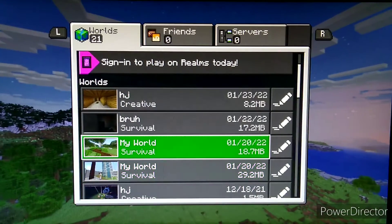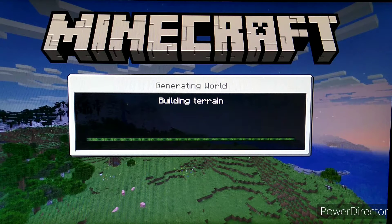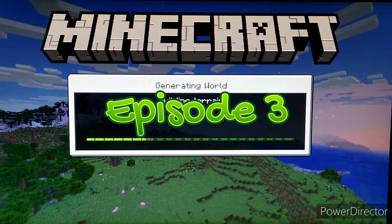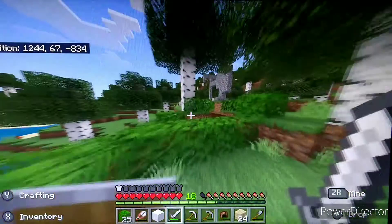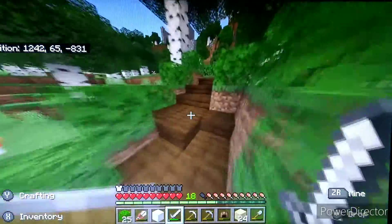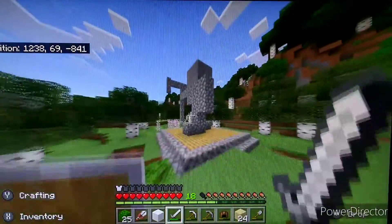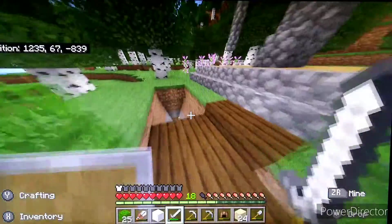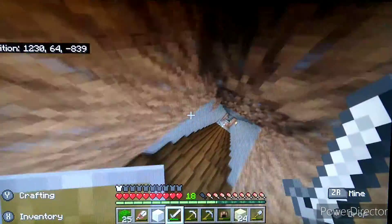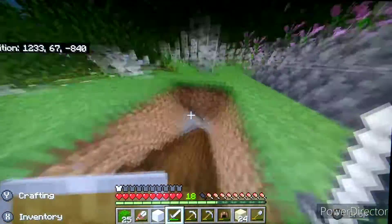Welcome back to another Minecraft video — it's been a while, thank you guys for waiting. This is episode three of Minecraft Hardcore. I've added a couple of things off-camera: I made this path with leaves that goes over to the mine and to the statue. In today's video I might work on making some more stairs down to the mine and a couple other things.